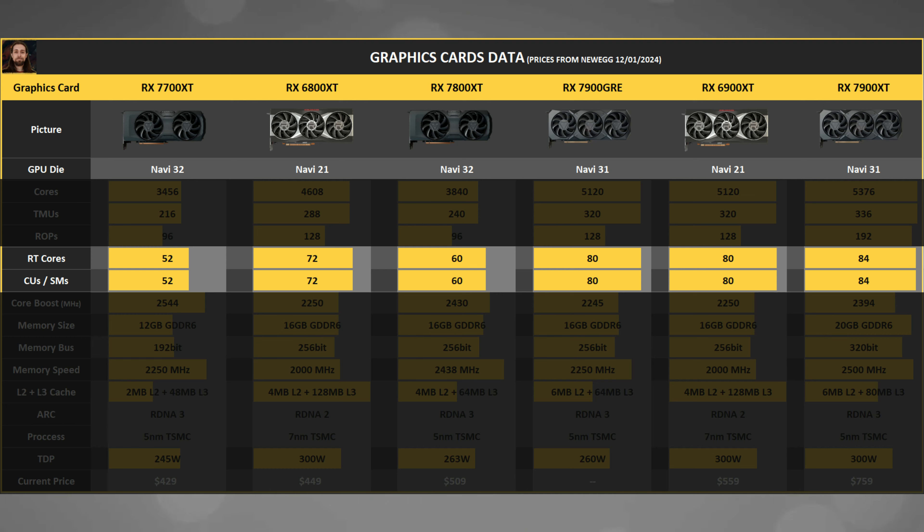The RX 7800 XT is not really an RX 7800 XT — it should in fact be called an RX 7800 non-XT, because the RX 6800 non-XT also has 60 compute units. They essentially used the 6800's layout: 60 compute units, 256-bit bus, 16 gigabytes VRAM, same stream processors, TMUs, and ROPs — just with higher clocks and RDNA3 architecture.